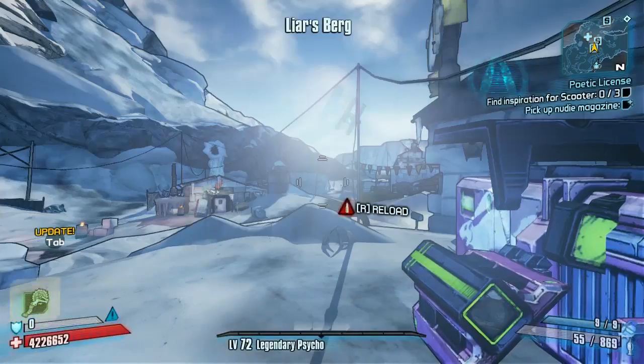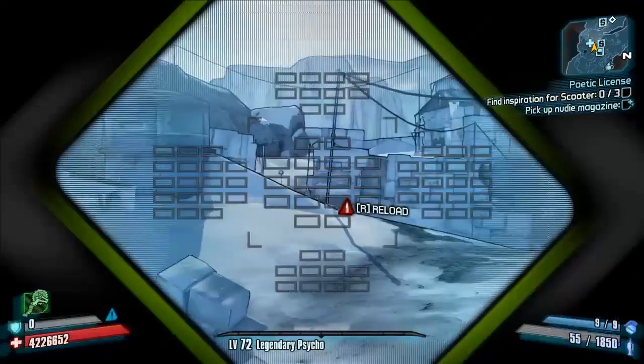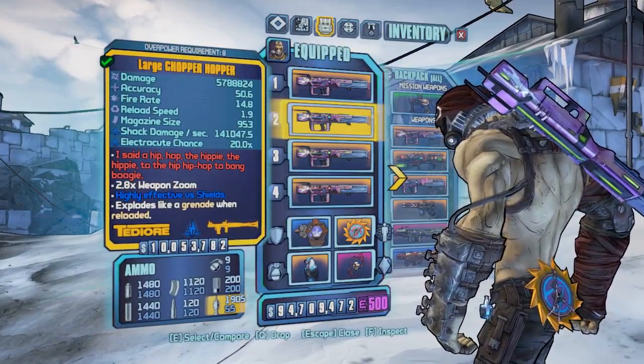Grab yourself a Bunny rocket launcher, because that's what gets turned into the Chopper Hopper once you've activated the mod on the console command menu — which I've just done here. As you can see, we now have four very nice-looking elemental Chopper Hoppers.